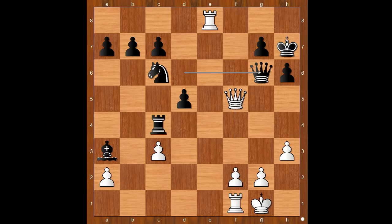If queen blocks the check, then rook to h8, check. And after king takes rook, queen takes queen — white is winning. And if g6, then queen to f7, check — mate.